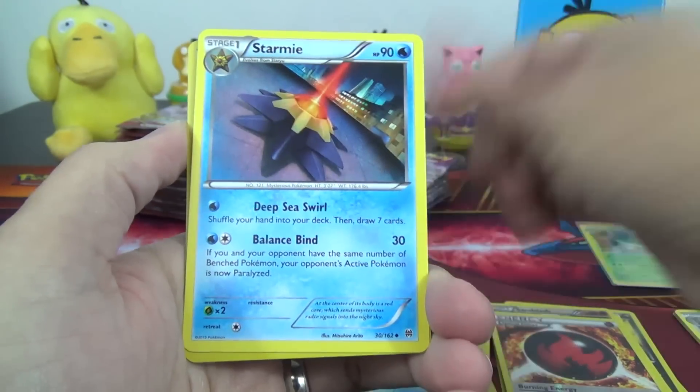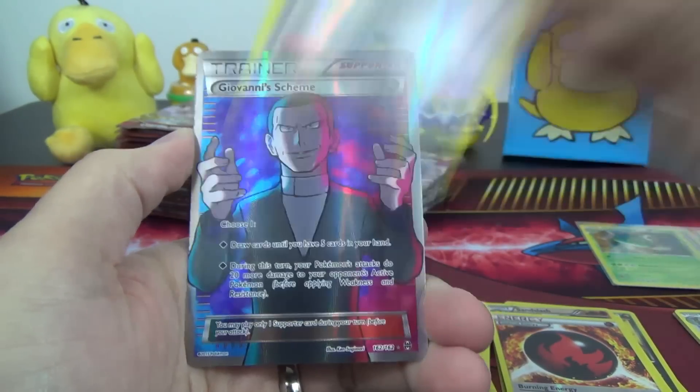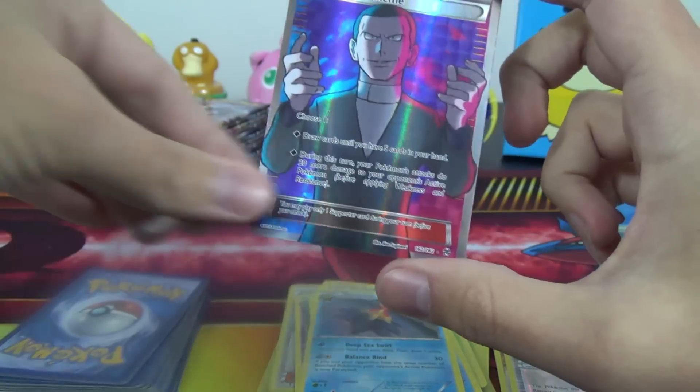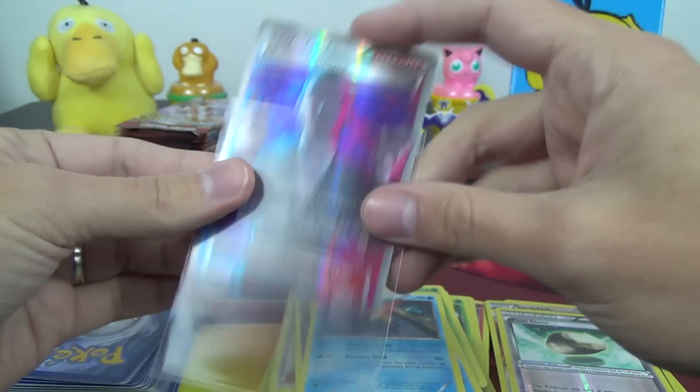Baheem, Seacane, Stormy, Floatstone Reverse — and there we go! Full Art Giovanni's Scheme. Full Art, and it shines so bright.